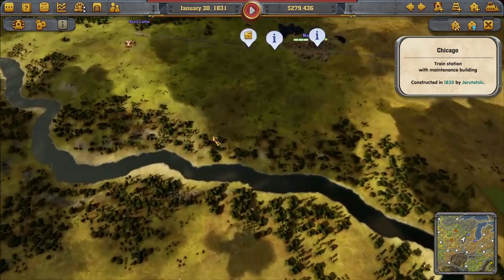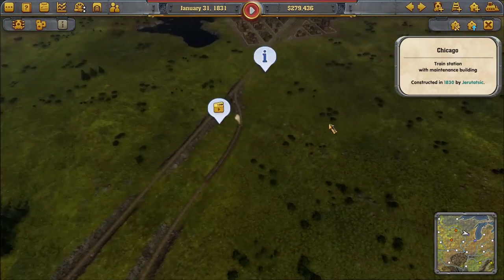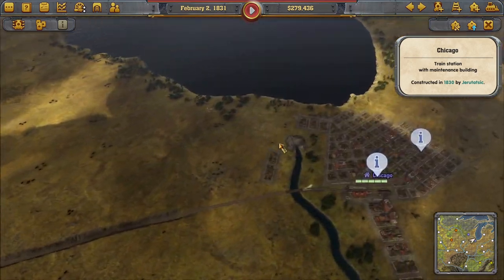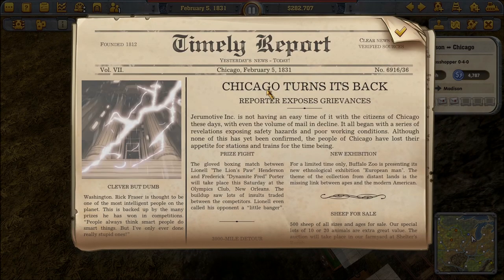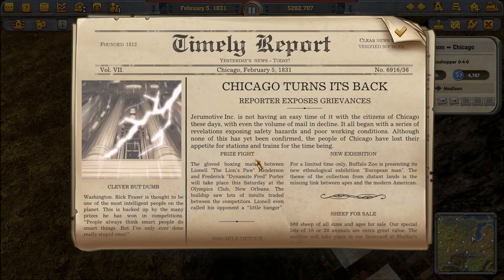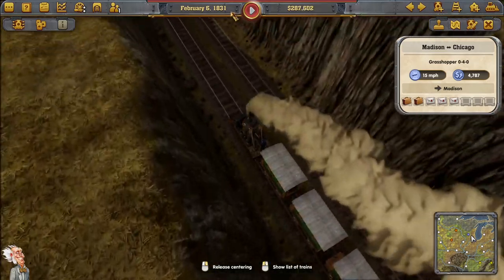We definitely have a lot of big cities nearby — Indianapolis, Louisville, Grand Rapids — all waiting to be connected, but we'll wrap it up for today's episode. If you enjoyed this, let me know in the comments and hit like — the more engagement I see, the more I'll play it. And there's a news event: 'Chicago Turns Its Back' — a reporter says Jerrymotive Incorporated is not having an easy time, with mail in decline and safety hazards exposed.